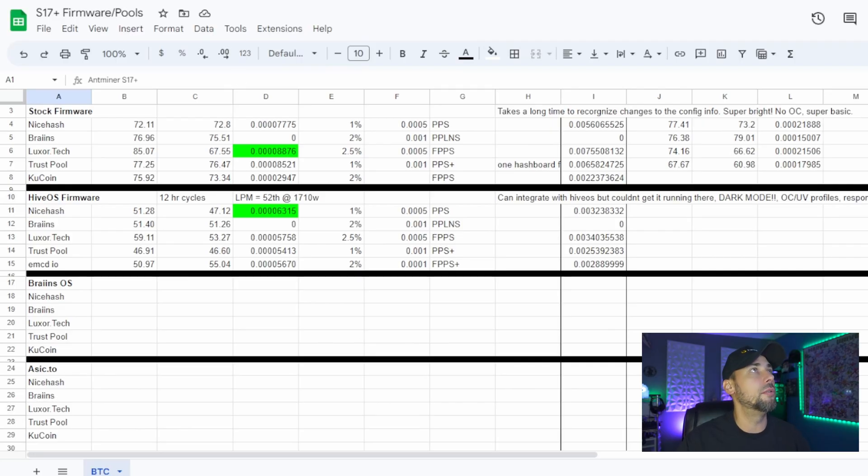We're going to go on the Brains pool since we're using Brains OS. I was going to say let's take out that Brains pool because the last two times we used it we got absolutely zero payout, but we're using their OS within their pool. Let's give it a try.